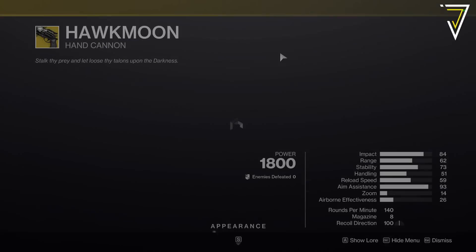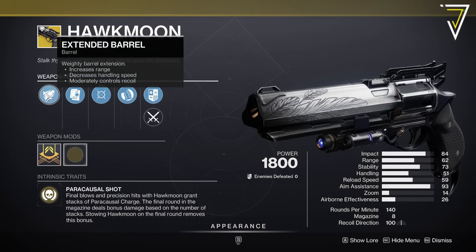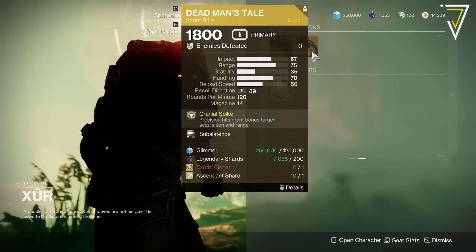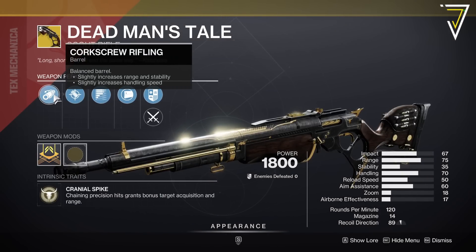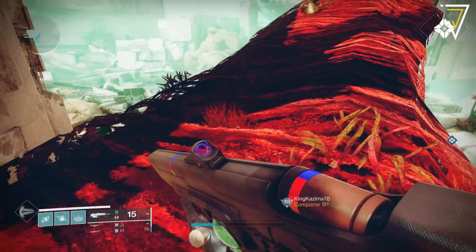For the rest of the juice, we've got the Hawkmoon with Moving Target — interesting perk — Heavy Grip, Alloy Mag, and Extended Barrel. And finally we've got a good PvE DMT with Subsistence, which is worth a shout — got Short Action Stock, Accurized Rounds, and Corkscrew.